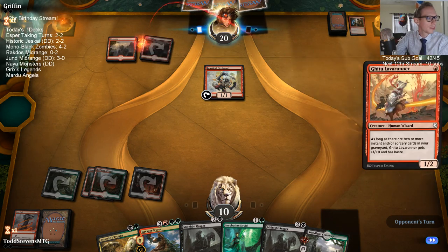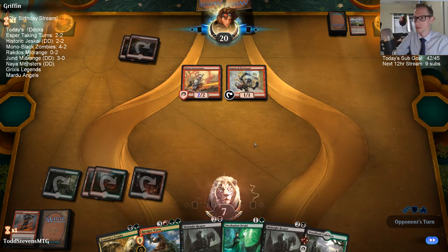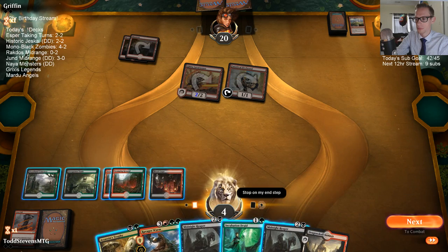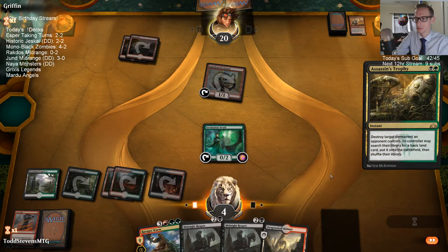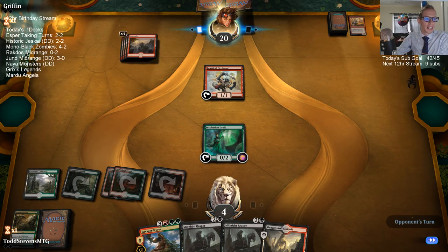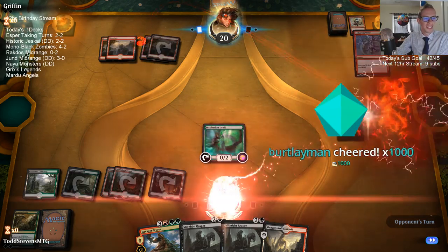Sub number 42! I made the cat deck — it's 71 cards. I didn't want to discriminate against any good cats, but I dropped black because they're the bad cats. Hey Burly Man — big-time birthday cake, thanks so much Burly Man!